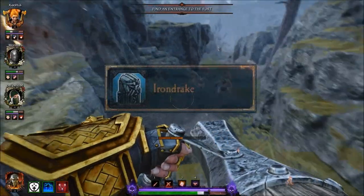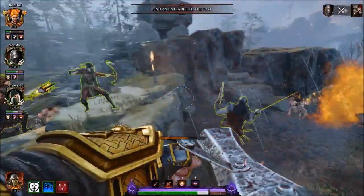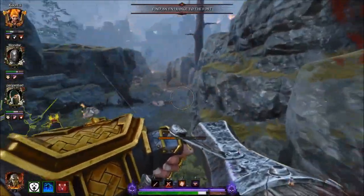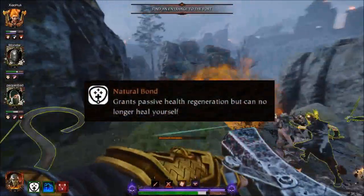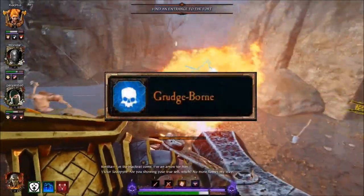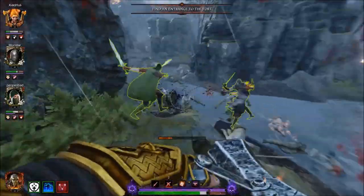Grudge Born. With the Iron Drake talent, you can dish out a lot of flame before the Drake Gun overheats. Unless you are on the verge of death, never hesitate to use the gun cooldown ability as the damage is miniscule. The Nature Bond passive on the necklace will regenerate the lost health back quickly, not to mention gaining a lot of temporary health from the Grudge Born talent in the process of burning down the mobs. These will be more than enough to cover the cooldown damage.